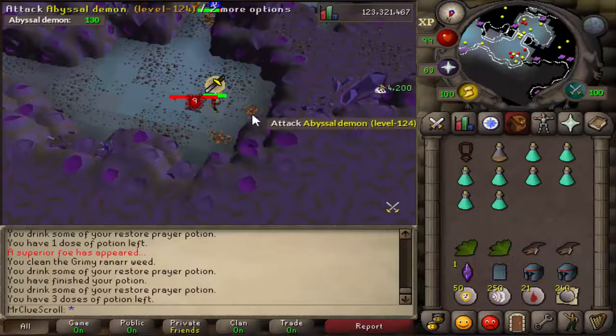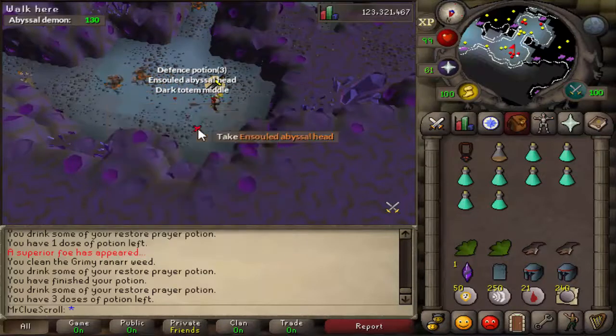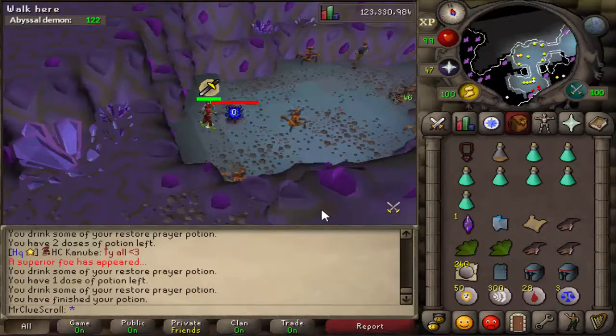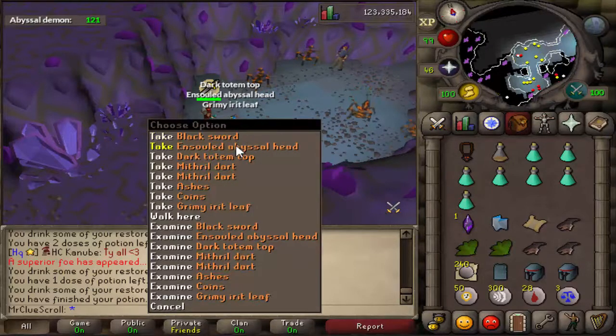Let me see that imbued heart please and thank you. It's never gonna be there. We just got our second chance at the imbued heart — can we get anything good? I've never actually had a drop from a superior monster. And still don't have a drop from the superior monster.